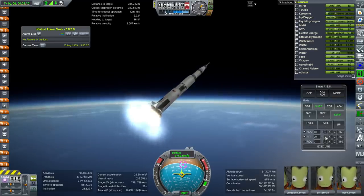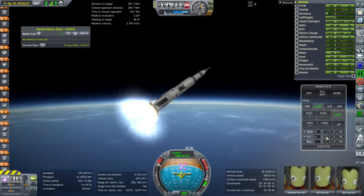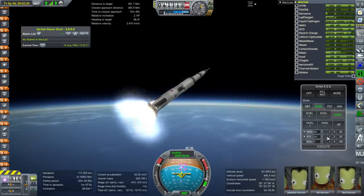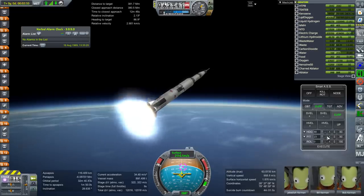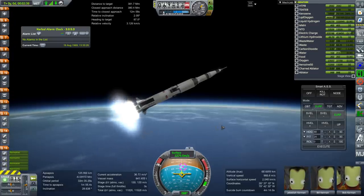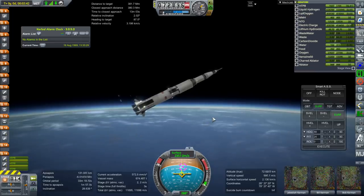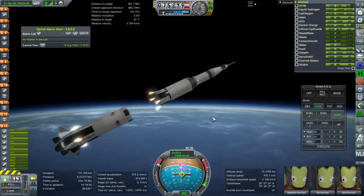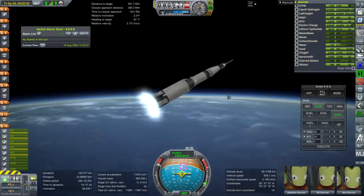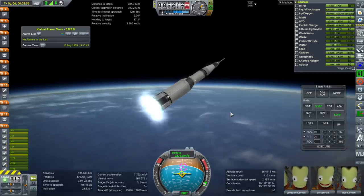By the end of the first stage we want a time to apoapsis of 1 minute and 40 seconds. I'm holding at 30 degrees pitch — the time to apoapsis is going up. The center engine is cut off, and we can pitch down a little more. The outer engine cutoff is at 2 minutes and 41 seconds. Anything above 2,300 meters per second surface velocity is good at this point, and time to apoapsis should be around 1 minute and 40 seconds.